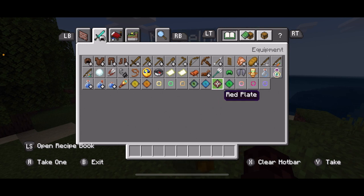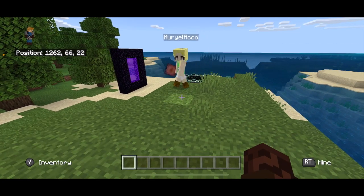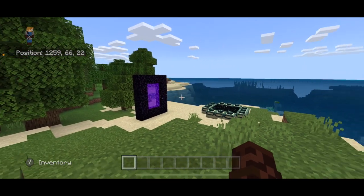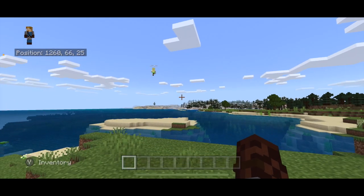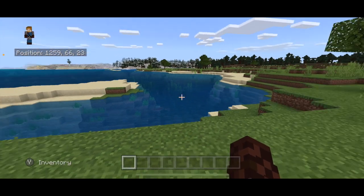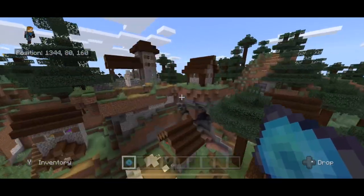What color plate do you want? Pink? We don't have pink, we have red. All right, take that. Now fly around somewhere and find a base — somewhere far, wherever you want. I found snow. I like the taiga biome — oh, with the village!